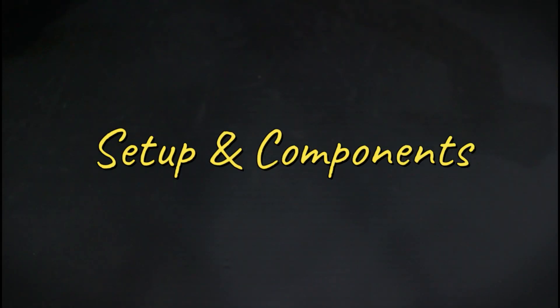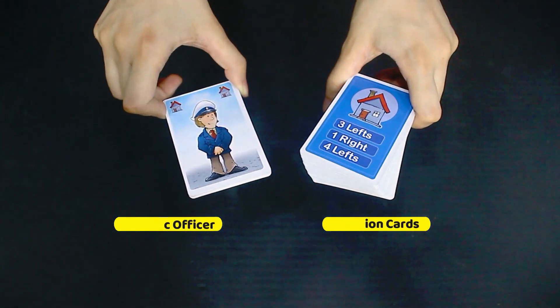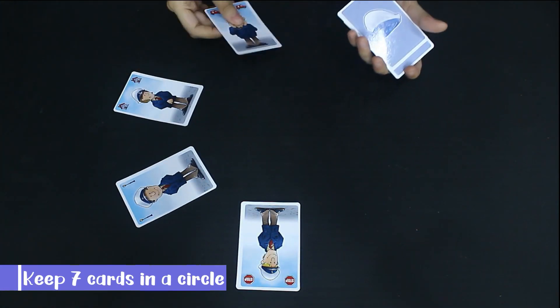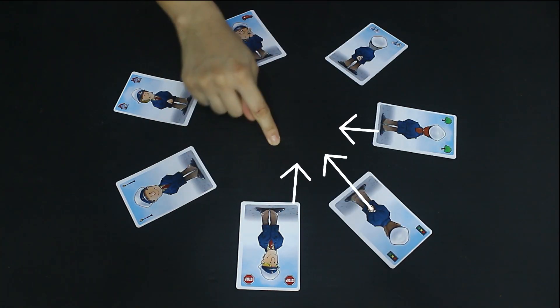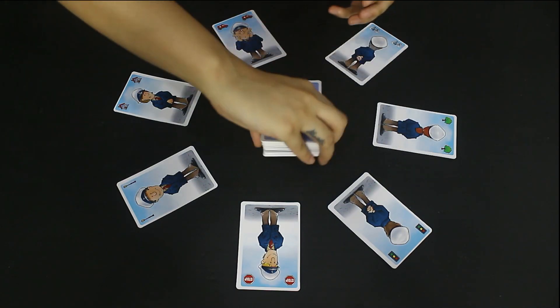Let's see how we set this game. Right Turn and Left Turn has two types of cards: direction cards and traffic officer cards. All 7 traffic officer cards come out to make a circle. Please keep your legs in the middle of the circle. In the center, you can shuffle the direction cards and place them face down.